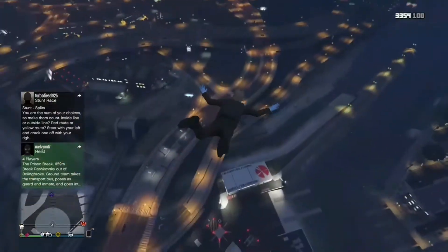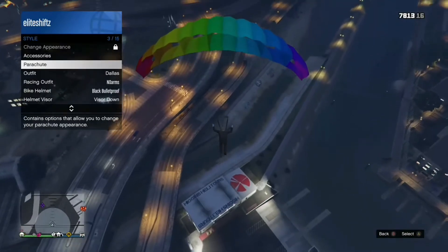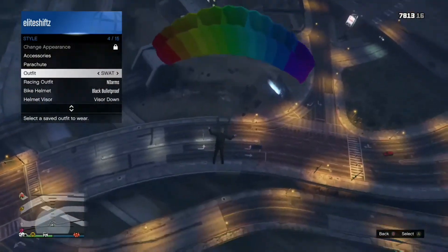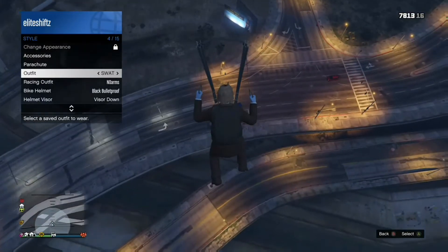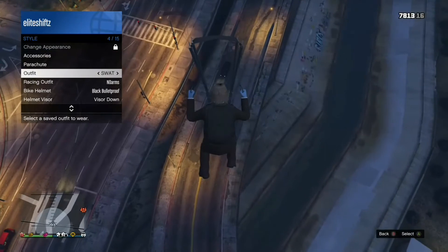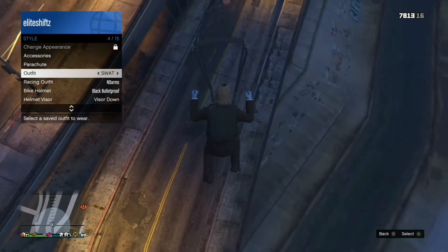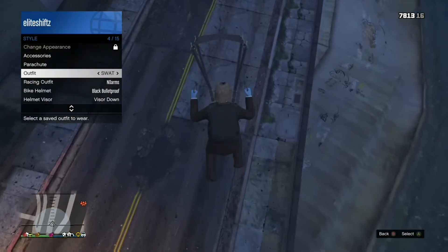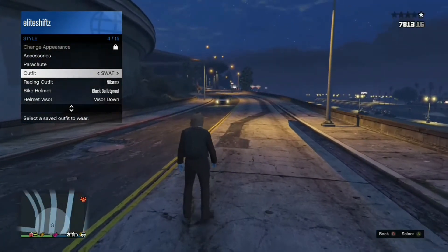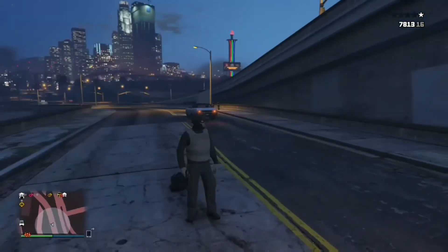Then when jumping out, go to the interaction menu, go to Style, and hover over the character you want the duffel bag to be on. When you land, as soon as your guy takes his parachute off, press A and it's switched over.